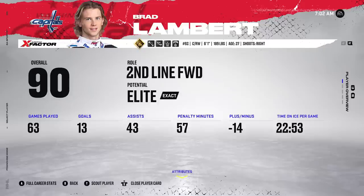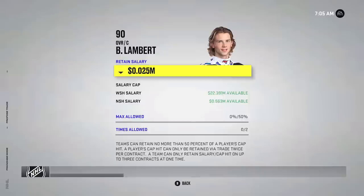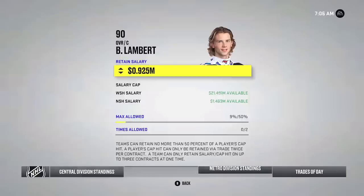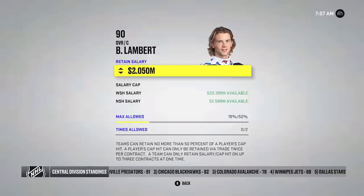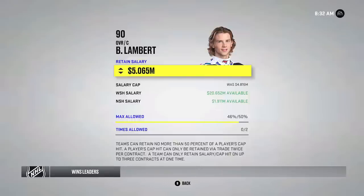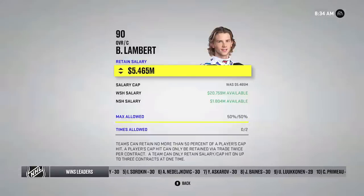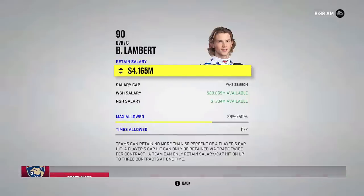Lambert was meant to be on our team. He's got 13 goals, 43 assists — 56 points, averaging almost two points a game. We traded him essentially for Nugent Hopkins. Going to try and bring him in as third line center. I'll move the defensive specialist to the fourth line — Tyson Forster is our fourth line center, but Lambert would be better. We're now trying to get the trade done for Lambert but it's just not happening. I'm trying to retain 50% but the salary cap math isn't working out with Washington.